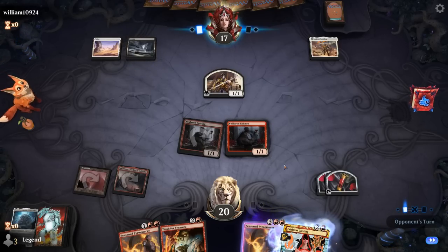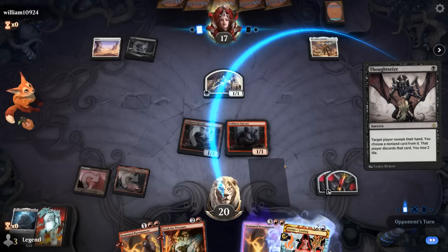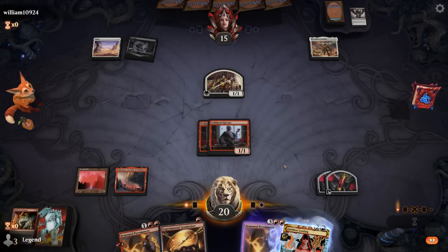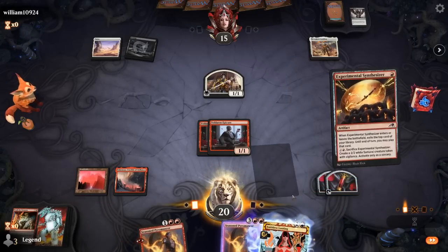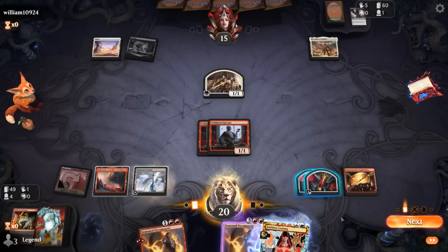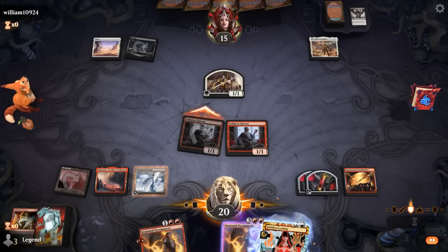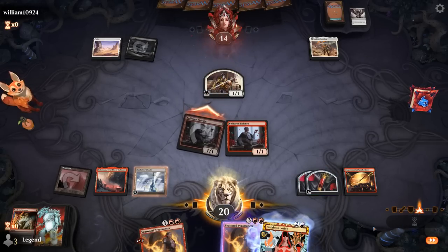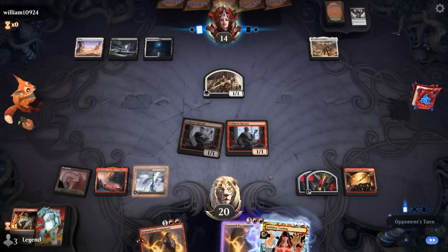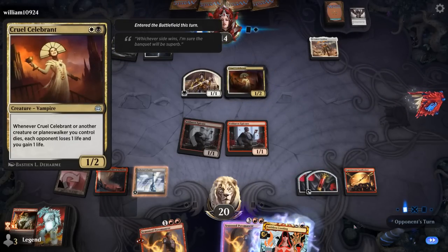We don't want to play Pyromancer if we'd be forced to discard Trash for Treasure. And there's a Thoughtseize. At least if they take Trash and we draw a land, Pyromancer will draw two — so that's not the worst. Synthesizer can maybe hit our land drop. We can attack with one Epicure. There's a Celebrant — so it's more of a Sacrifice deck than a Tokens deck.